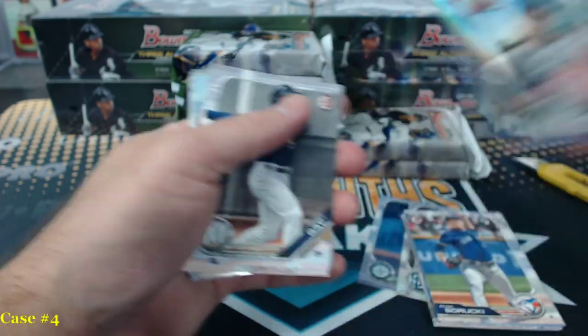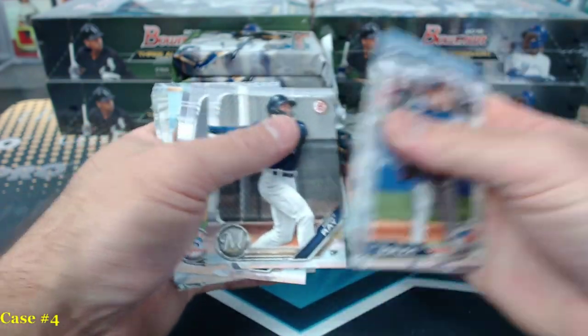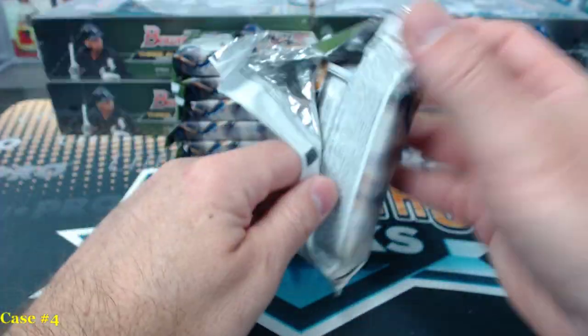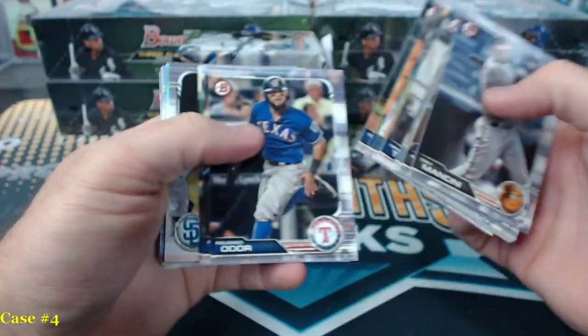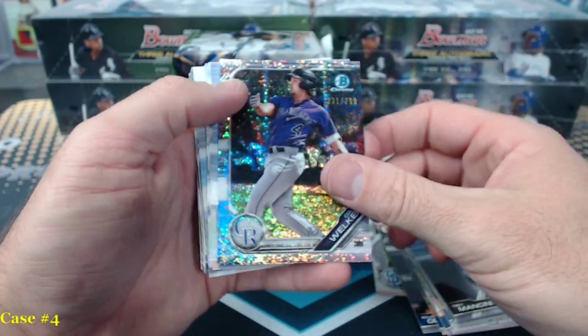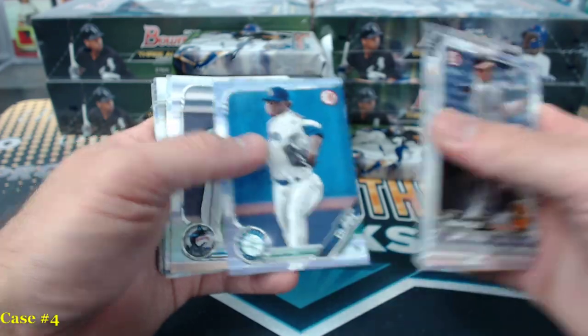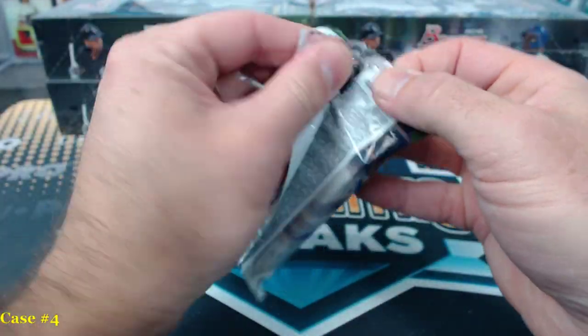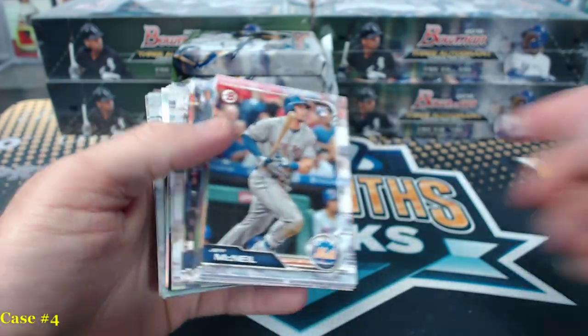Eli Morgan Refractor Auto — I think that's a new one, I haven't gotten Eli Morgan. Yeah, I don't remember that name. There's a Juan Pablo Martinez to 150 sterling. A little German. No orange — yeah, there was orange in the hobby, there's no orange in the jumbo. Colton Welker to $2.99. There was an orange autograph out of the hobby case.